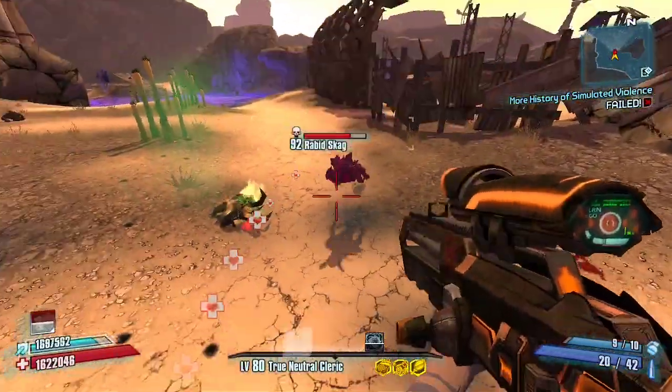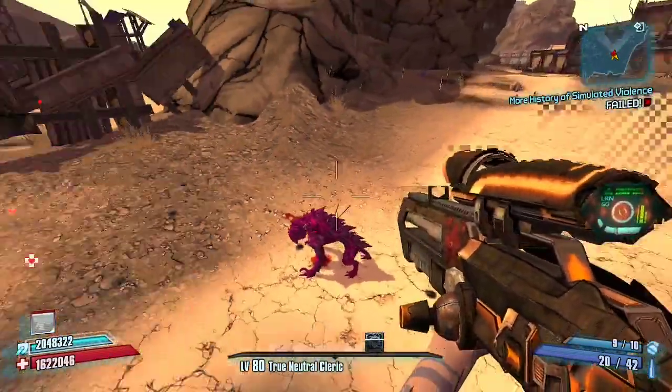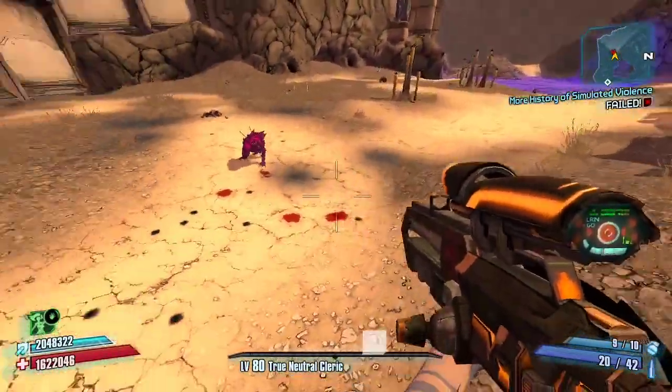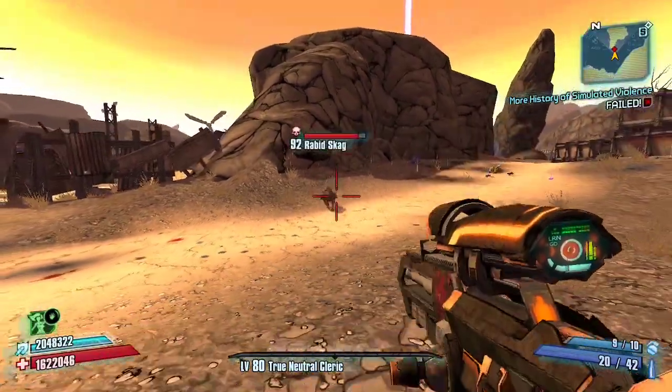If you're playing Maya, phase lock them — that pretty much does it for them. If you're playing Axton, you can put your turrets in the way. If you're playing Salvador, you've already won. If you're anybody else, pretty much just bait them out with something and deal a lot of DPS that way.